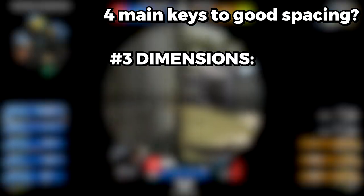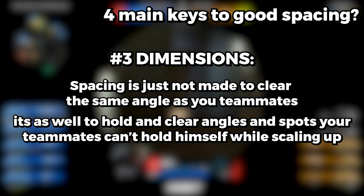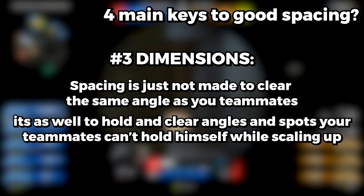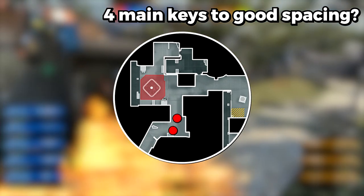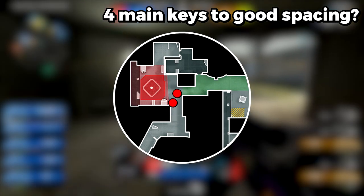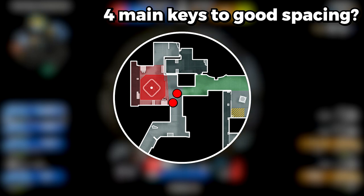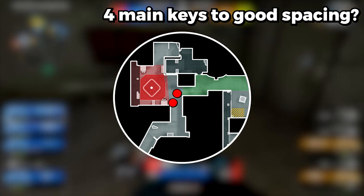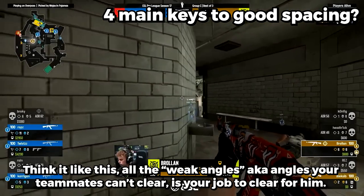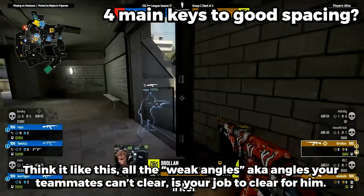Third key: Dimension of spacing. Spacing is not just about clearing the same angles as your teammate — it's also about holding and clearing angles and spots your teammate can't hold himself while scaling up. For example, your teammate is scaling up on Banana on Inferno and when he gets to site, he wants to clear CT. Your job as the second guy is to focus back site when he takes the CT fight. If he loses, you need to be close enough to trade him, and if he wins, he can't be traded by the site player since you are holding it for him. Think of it like this: all the weak angles your teammate can't clear are your job to clear for him.